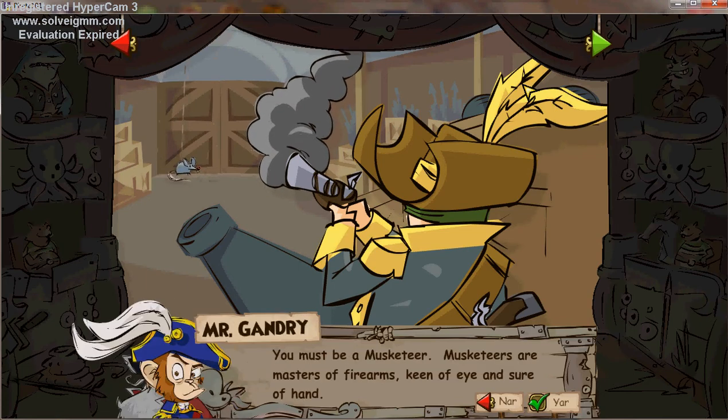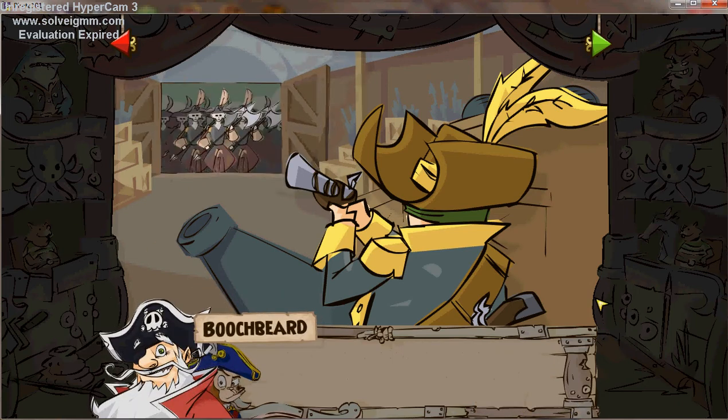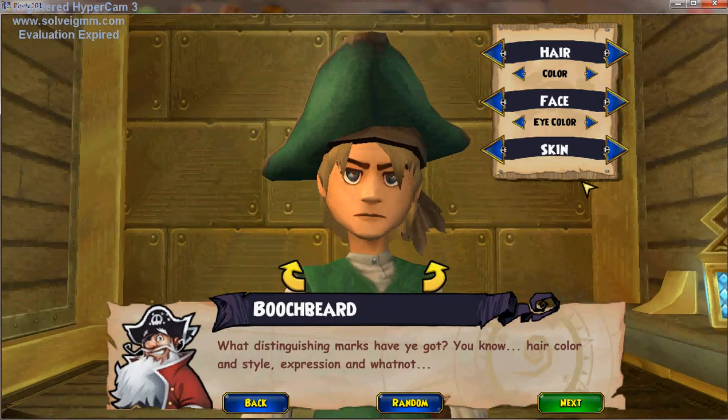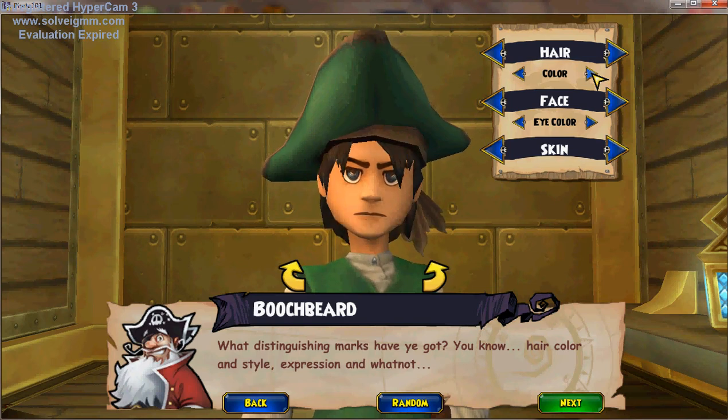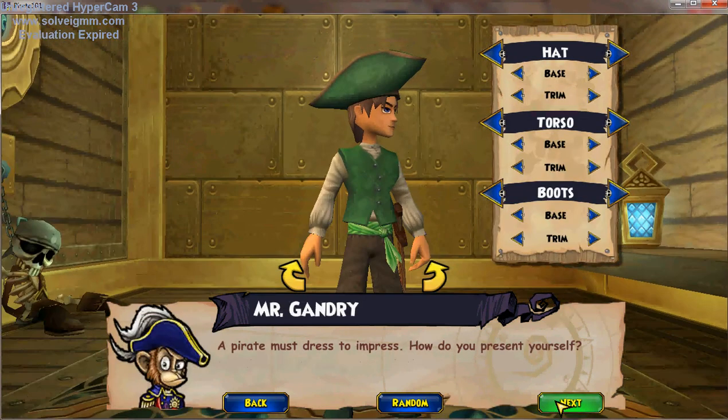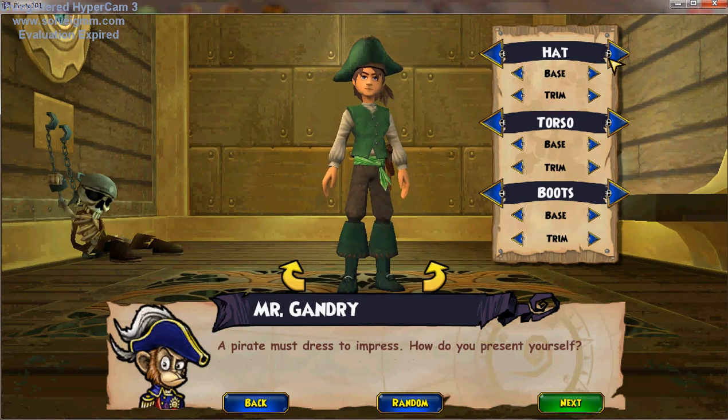You must be a musketeer! Musketeers are the masters of firearms — keen of eye and sure of hand! What distinguishing marks have you got? You know, hair color and style, expression and whatnot! A pirate must dress to impress! How do you present yourself?